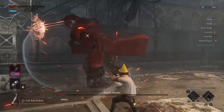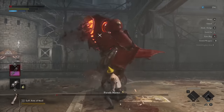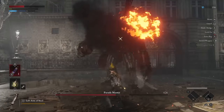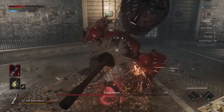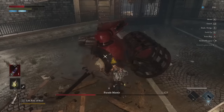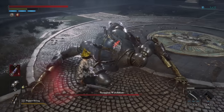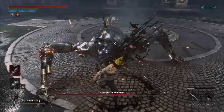On a similar note, charged attacks seem really strong in this game. Poise breaks that make your opponent open to a fatal blow — a critical hit — are where the majority of your damage will come from against bosses, especially early on in the game. Charged attacks do stagger damage build-up more than normal attacks, so if you are struggling with a boss, try working in more charged attacks and see if there's a difference.